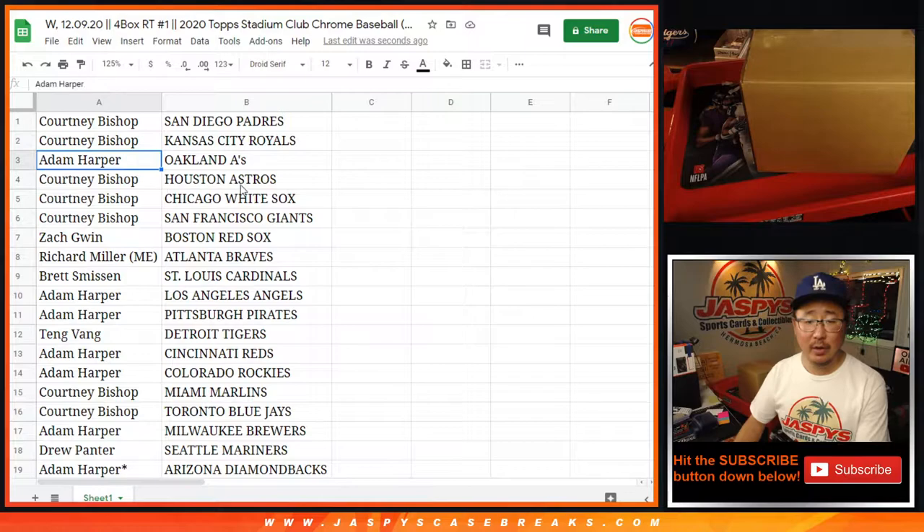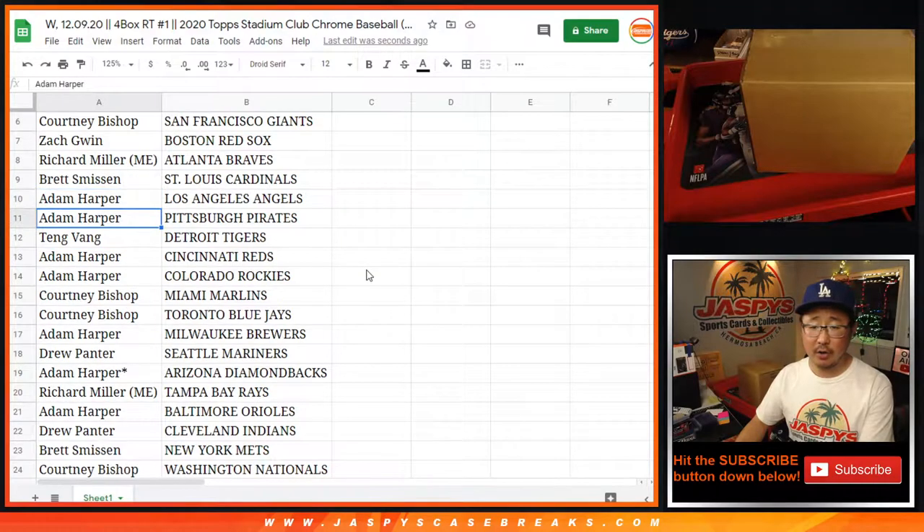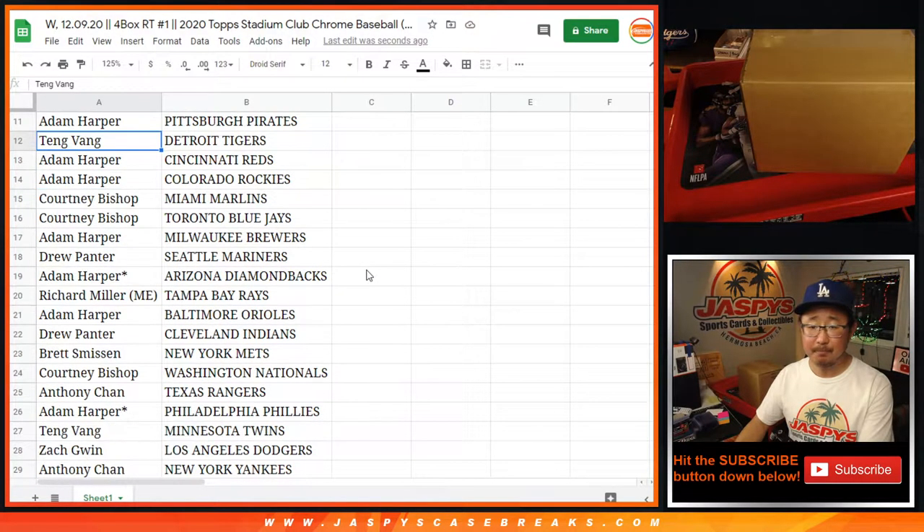Courtney with the Padres and the Royals. Adam with the A's. Courtney with the Astros, White Sox, and Giants. Zach with the Red Sox. Richard with the Braves. Brett with the Cardinals. Adam with the Angels and Pirates. Tang with the Tigers. Adam with the Reds and Rockies. Courtney with the Marlins and Blue Jays. Adam with the Brewers.